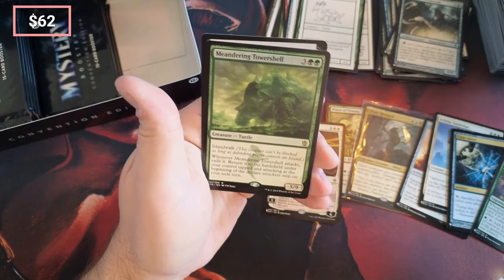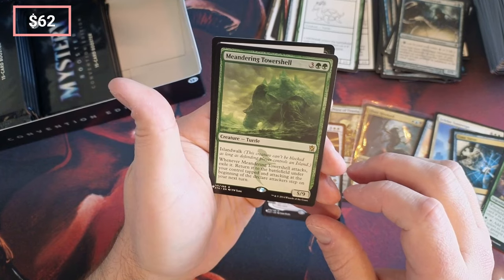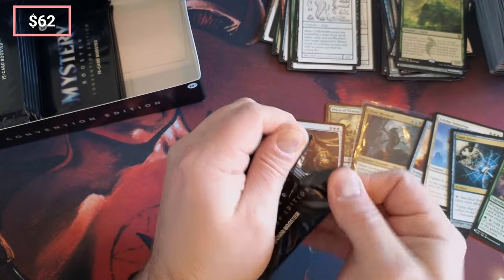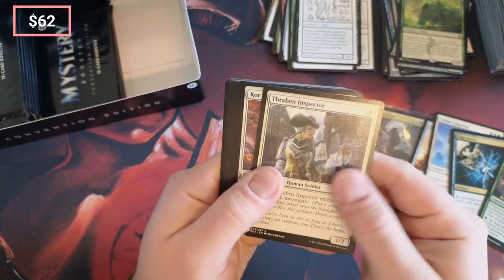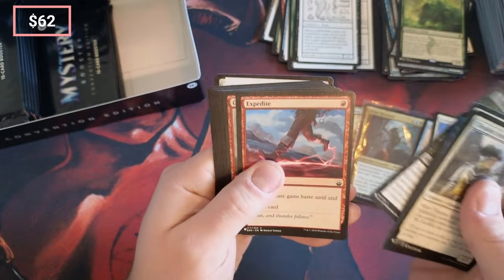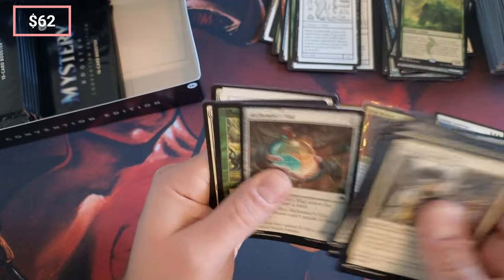Tower Shell — 'Island Walk, attacks, exile it, return to the battlefield under your control, taps and attacking at the beginning of declare.' That's pretty nice, pretty good card. Anyone tries to block him — boom, he exiles and comes back. Thraben — that's a solid card.